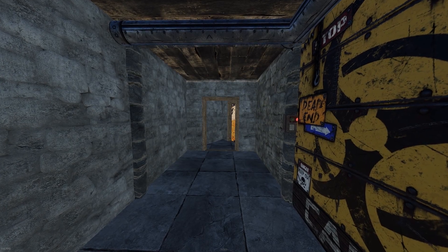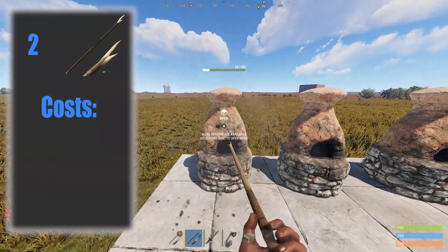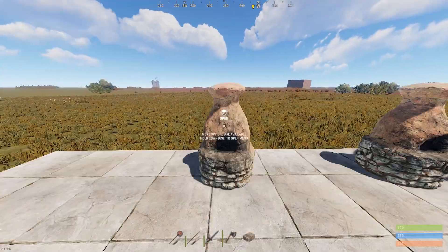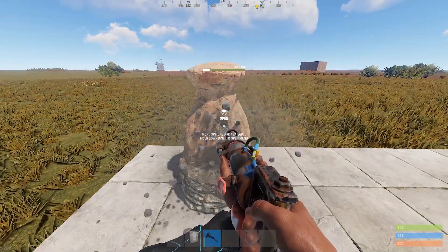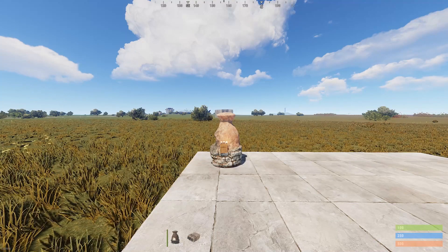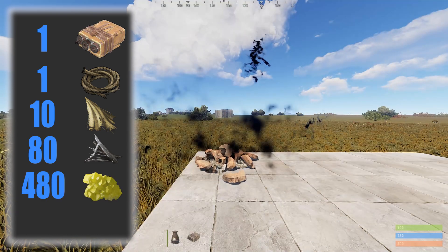Let's go to the test ground and I'll show you all the options you have to destroy each of these deployable items. First we are going to take a look at the furnace, which is an item that you will always have in your base within the first half hour of establishing it. You can easily get rid of one but it could still buy you a little bit of time. If you go melee you can use two wooden spears which only costs you 600 wood, one sword which costs you 15 metal fragments and one metal blade, one hatchet which costs you 75 metal fragments and 100 wood, or a jackhammer. If you have loads of explosives and want to get rid of it even faster, you can use one satchel charge which costs you one rope, 10 cloth, 80 metal fragments, 480 sulfur and 720 charcoal.